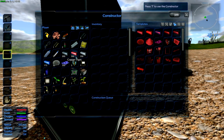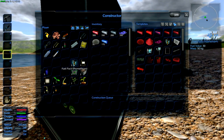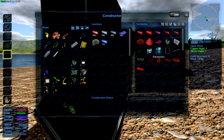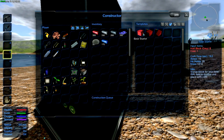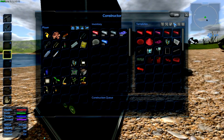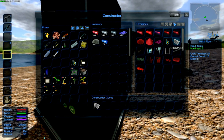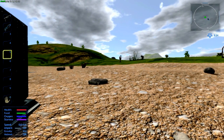Let's put all the ore in here. Everything else I can keep on me for now. I need to make a base starter, so I need to make eight hole blocks — gray, so that's two metal plates each. I'll turn it on here and actually make it.